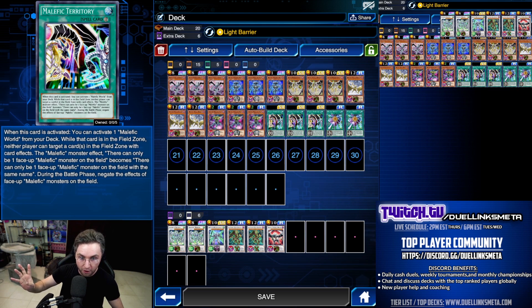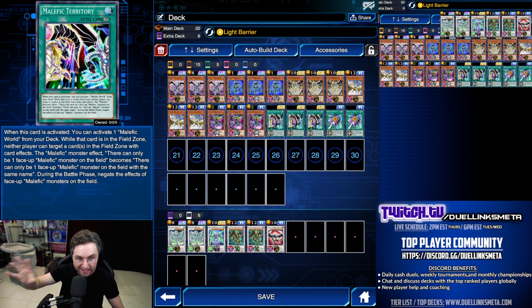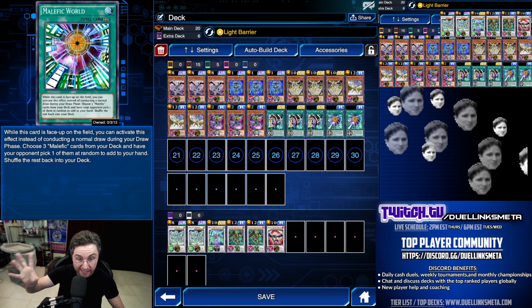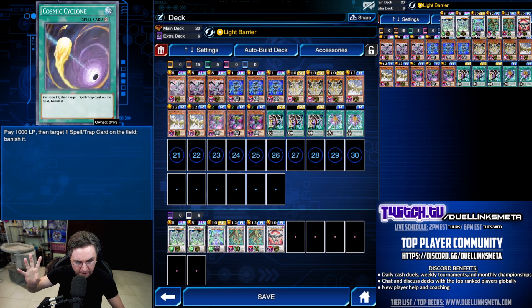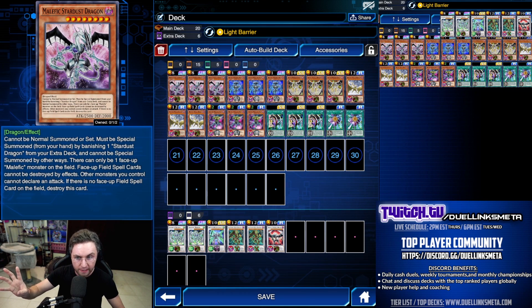Malefic Territory will also counter Cosmic Cyclone. When you activate Malefic Territory, you're going to play your Malefic World from the deck. With Malefic World on the field and Territory, they cannot target your field spell with Cosmic Cyclone. My favorite thing about Malefic World is simply searching for the Territory if you don't have it. With both on the field, you also have the Cosmic Cyclone protection, and it allows you to summon your Paradox Dragon without it being destroyed.